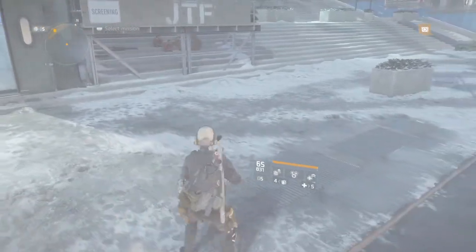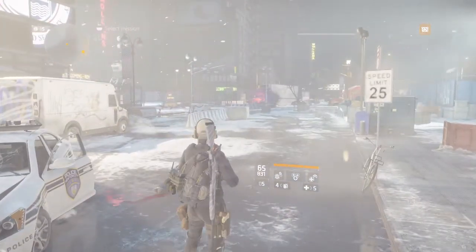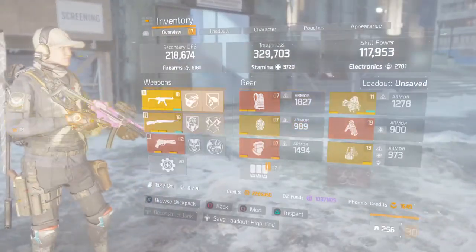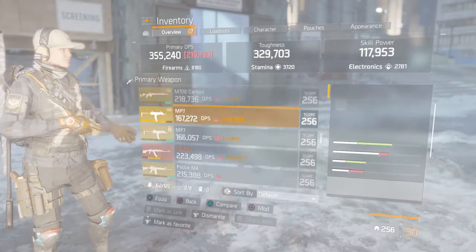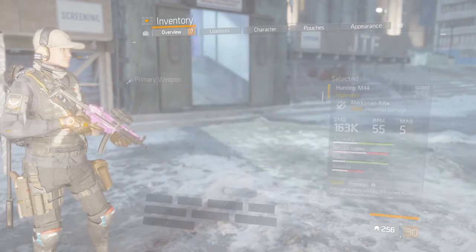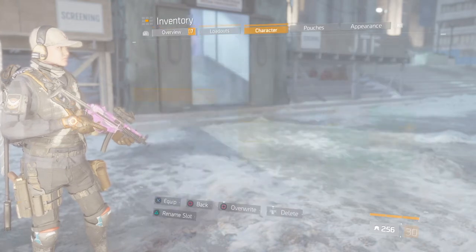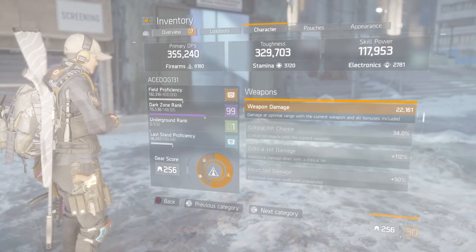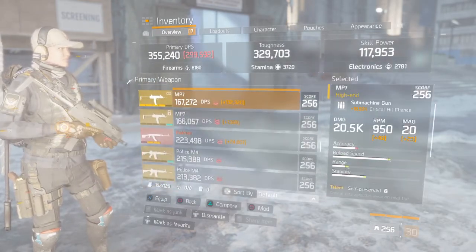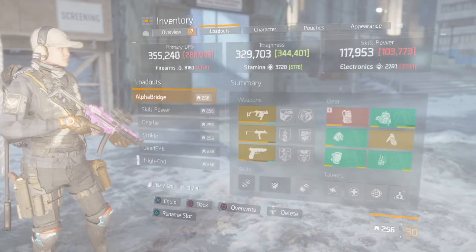I'm gonna show you guys two builds specifically that I run day in and day out. The first build is my high-end build with my MP5 — I sometimes use the MP7 depending on how I'm feeling. It has Deadly, Responsive, and Fearless. The MP5 has 22.2k base damage, 34% crit, and 112% crit damage. My MP7 has 113 crit damage and about 46% crit chance.